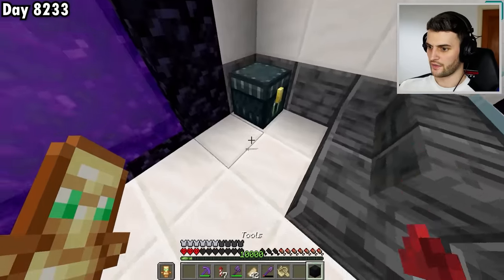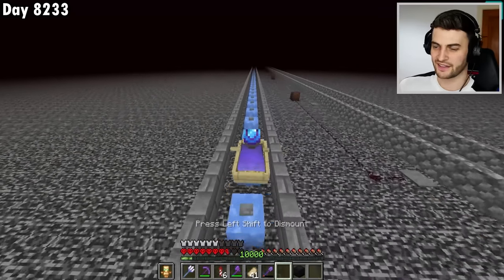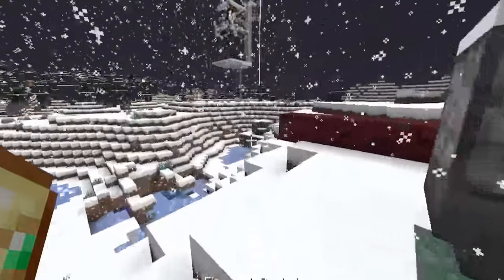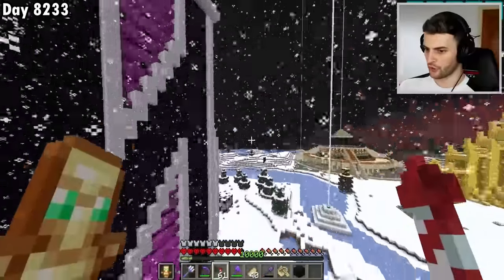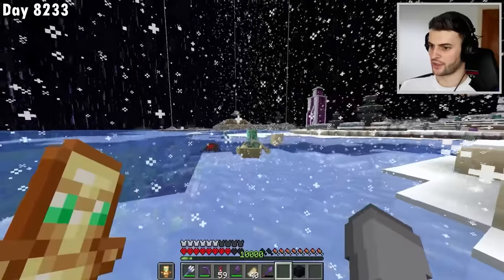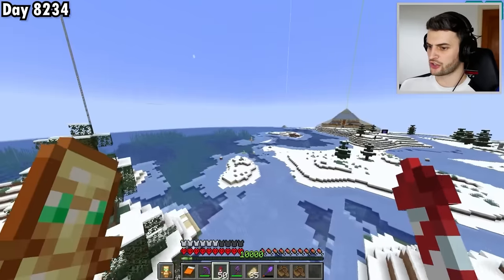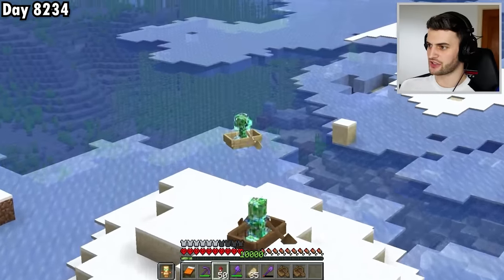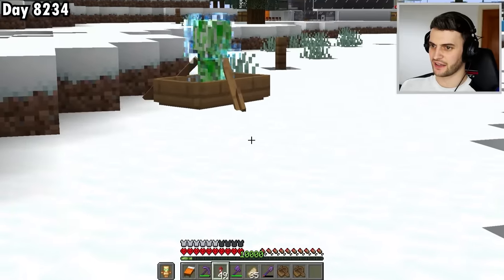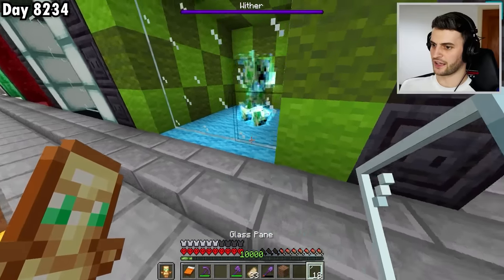I quickly grab my Channeling trident, boat back, head to spawn, and turn off the mob switch so mobs can spawn. I strike a creeper with lightning, get them in the water so they don't burn, and put them in a boat. The thunder stops — I now have loads of charged creepers in boats all over the area, and one is name-tagged for the mob collection.